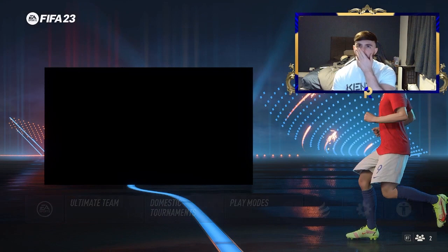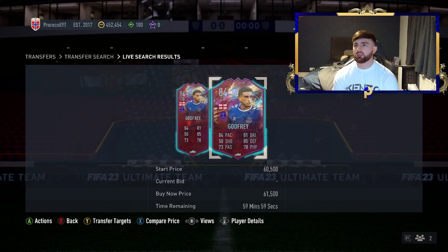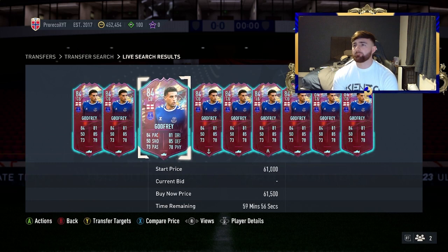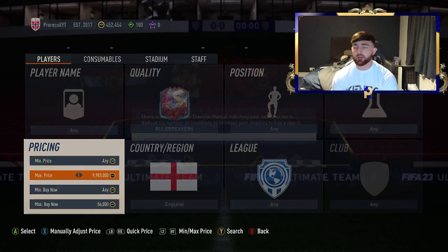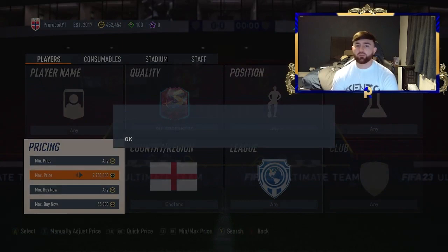Going back in, we're looking at Godfrey and Philips. The likelihood is we'll be picking up Godfrey the majority of the time, but there's that chance of Philips if someone mislists. Working out what he's actually going for right now — it does seem to be about 67K, but 60K seems more the mark he's sitting at. We'll go for 56K — if we can get one at 56K, we're guaranteed about 4K profit if we sell around 60-61K. Minimum is about a 1K profit guaranteed.